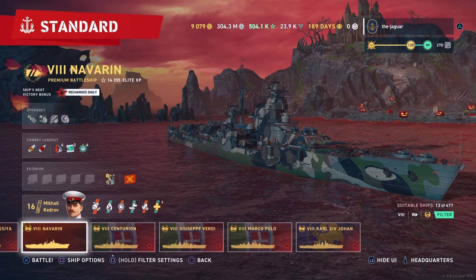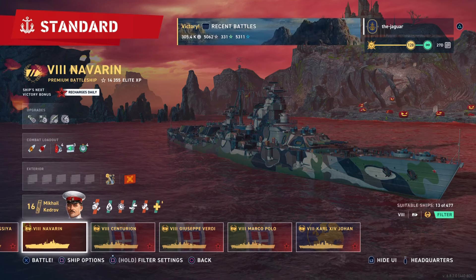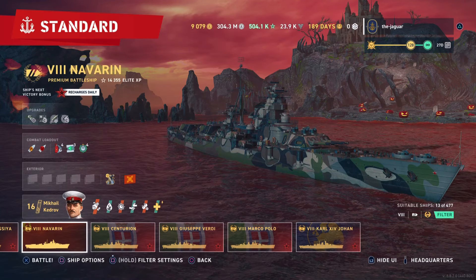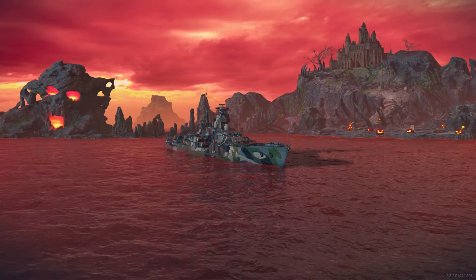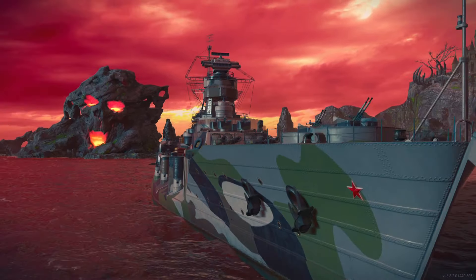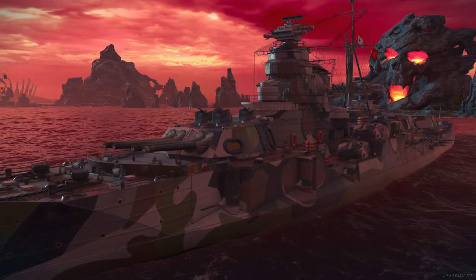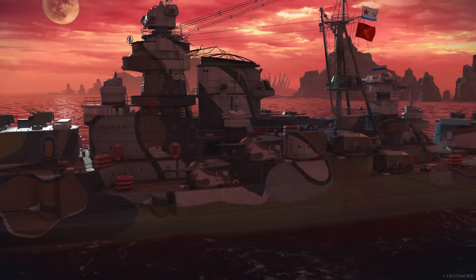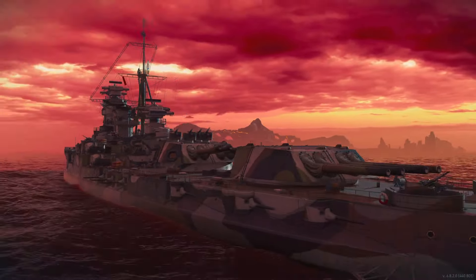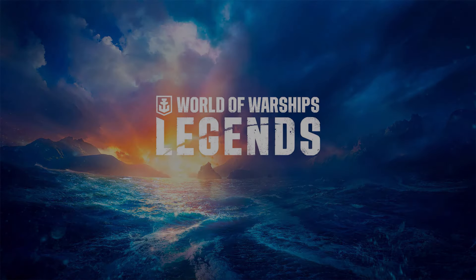That is it for my sea trials of the Navaran — kind of like a first look for me. For 2,500 doubloons or $10, it's definitely a good tier 8 battleship to acquire for your port, especially if you don't have a tier 8 ship. You can't go wrong with only $10 for the ship, and the secondaries are kind of fun to play around with. I'll probably look to get the accuracy commander going. Let me know what you think down below. This is the Jaguar, and I'll see you on the high seas. Thanks for watching — hit subscribe if you like it.